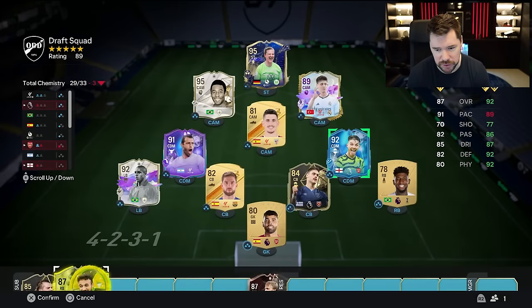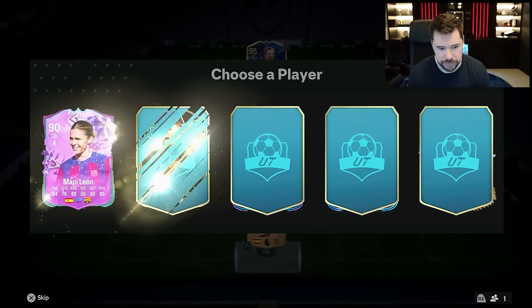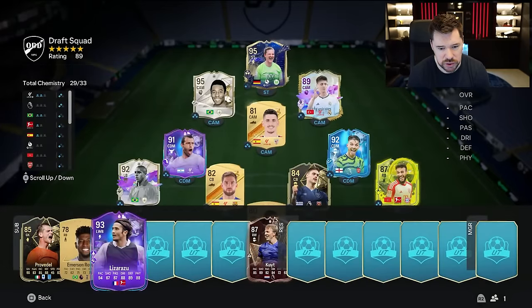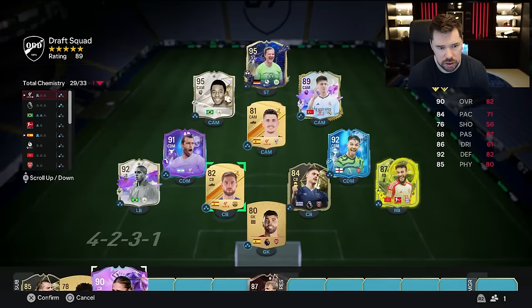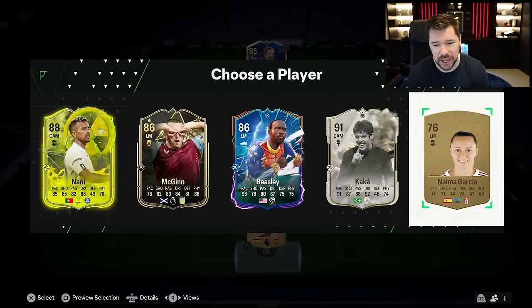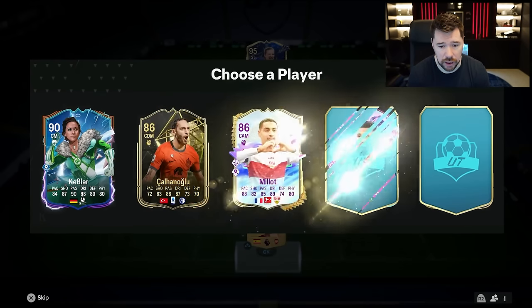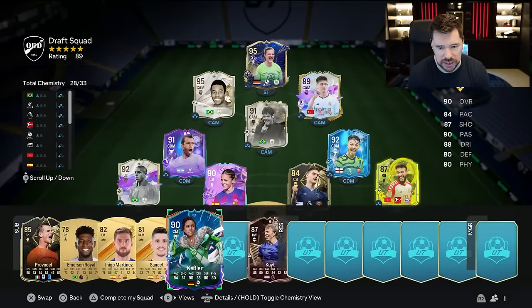We'll put Masraoui in at right back — don't lose any chemistry because he gets full chemistry anyway. Vicente Lizarazu or Mapelion — we'll go with Mapelion. We lose one chem point, but it's a nice little upgrade to the team. Not that we're going to play with this team anyway. We get ourselves another icon — it's Thunderstruck Kaká. In at CAM he goes and it makes three. Watch us still end up with seven — seven seems to be the general amount, like you are half guaranteed seven.